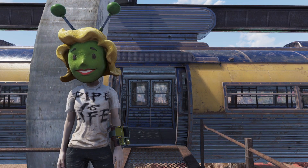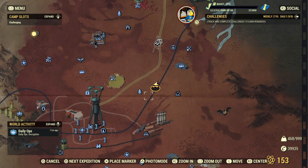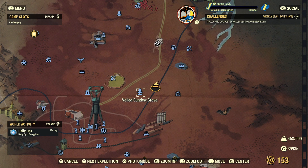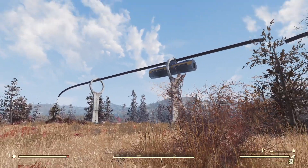Now, without further ado, let's go look at this amazing camp location. For this one we're going over to the Cranberry Bog, right between the Veiled Sundew Grove and the Cranberry Glade. I don't build in the bog a lot because of all the screech beasts and annoying ditches everywhere, but this spot has none of those things, and that's part of what makes it so good. Fast travel to the grove and turn to the east, and you'll see it right there in front of you. You can't miss it.